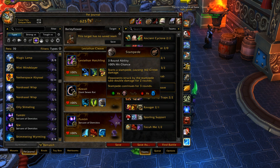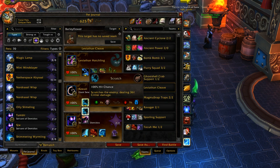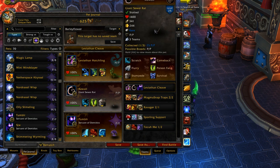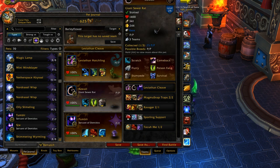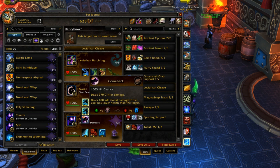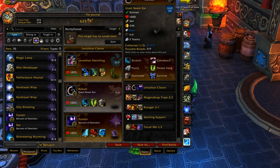It absolutely destroys decoys as well - fun stuff. And then Scratch, because I didn't like Comeback. I tried that out last time I used Giant Sewer Rat on a team and wasn't a big fan of it. Scratch is fun because it does consistent damage - you don't have to worry about being lower health than your opponent. And it just hits really hard since he's a power-power type.